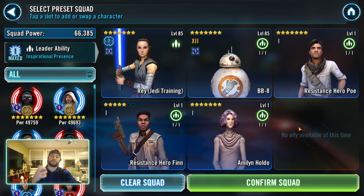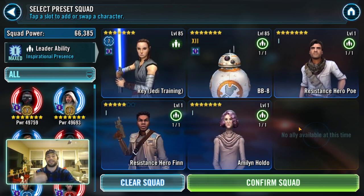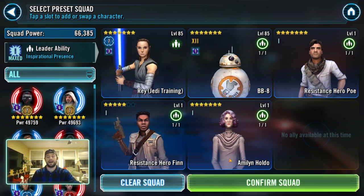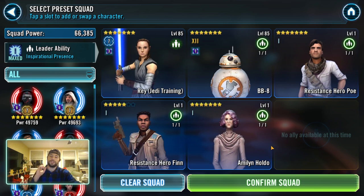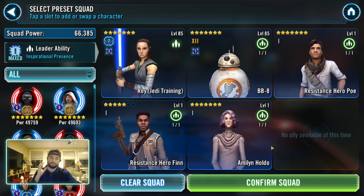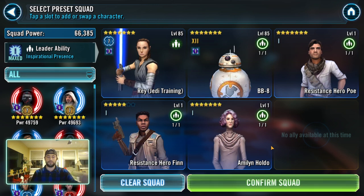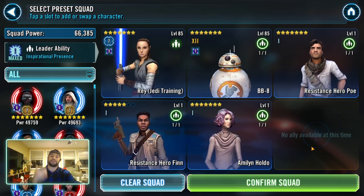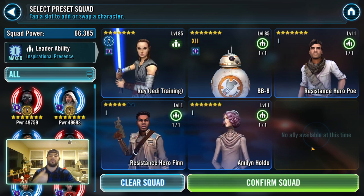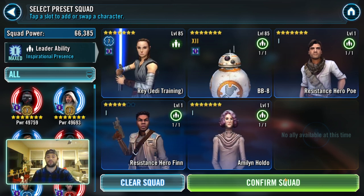Then you want to get your Resistance Bros — these are two characters that are fantastic. I really wish I had gear on mine but I just cannot afford to gear them up. Then Holdo is a very good tank and also the pilot for the Raddus, so we want to get her up, make sure that ship is good to go, and get it prepared for five stars.